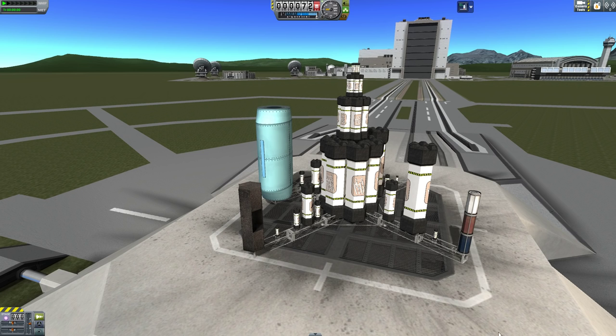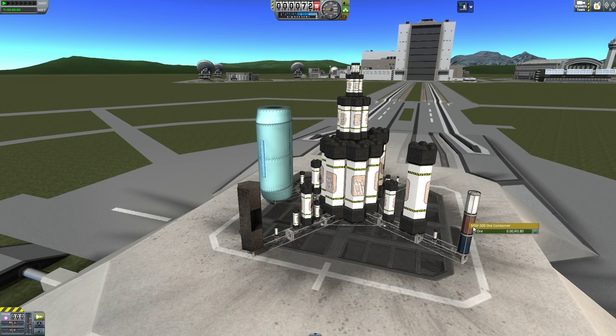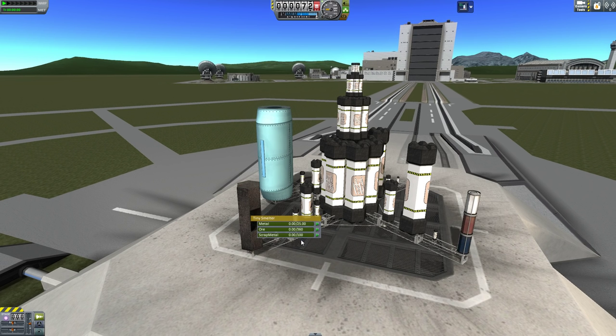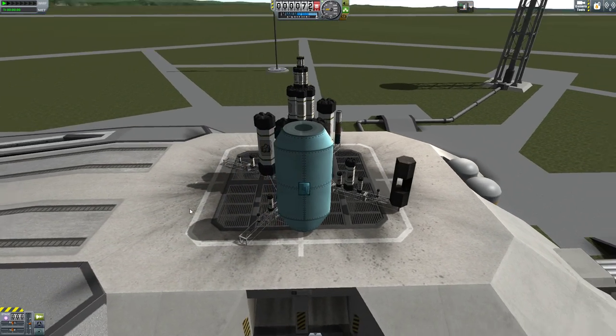The mod offers numerous parts — primarily a large range of storage containers that hold rocket parts, which are the resource your craft are built out of, as well as a big workshop to put your Kerbals in so they can construct your ships for you. There are also ore containers, smelters, drills, and metal containers; however, you'll need to install the Keithane mod to make any use of these.